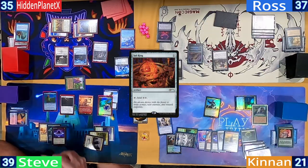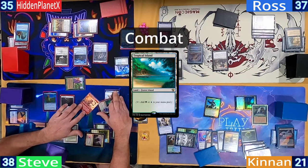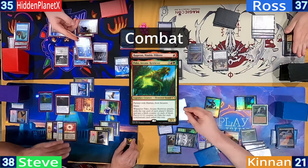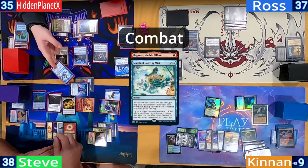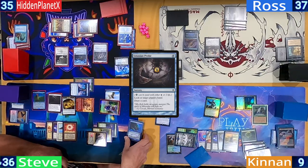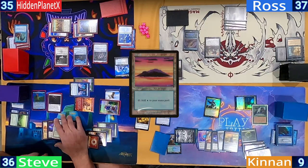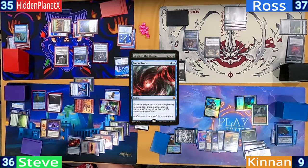Steve casts a Lotus Petal and a Sol Ring, cracks the Tarn to grab a Tropical Island, and heads to combat. The Monkey heads at Hidden, with Paco heading at Kinnan. He exiles 4 non-creatures, making Paco a 12/12. Both players take the hit, with Hidden exiling a March of Swirling Mist off the top. On his second main, Steve pays 2 life to Probe Kinnan, looks at his hand, follows up with an Explore, plays an Island, and then a Beseech the Queen, searching out a Mana Drain before ending his turn.